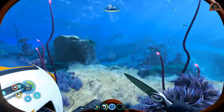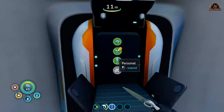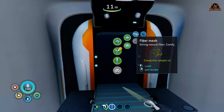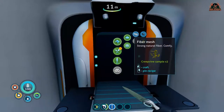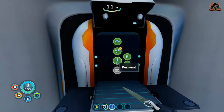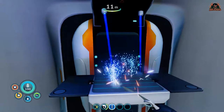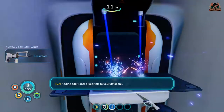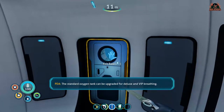The fabricator will now allow you to create some really important items such as a medical kit and also the oxygen tank. For the oxygen tank you're going to need a little bit of fiber mesh from the creeper vine that you've just cut, and some titanium as well. With two titanium and one fiber mesh you can make the standard O2 tank, which will allow you to survive underwater in Subnautica a little bit longer.